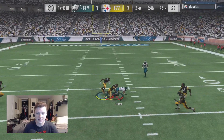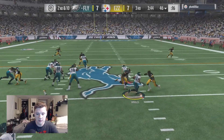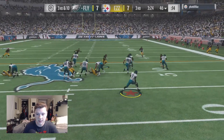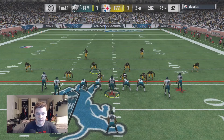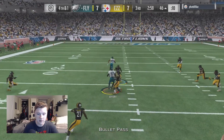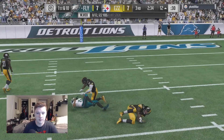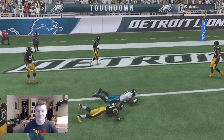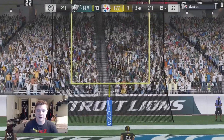DeSean Jackson over — he freaking dropped it. Honestly I guess that's what I get for not having Alshon Jeffrey over there — he'd usually come down with that. Fourth and one, gotta go for it. I'm looking for Alshon Jeffrey — we got him. Look who we got: DeSean Jackson splitting that cover two deep. I get Alshon Jeffrey over here — can Alshon Jeffrey come down with a big boy catch? That's a touchdown baby, 14-7!